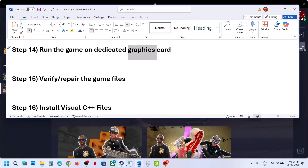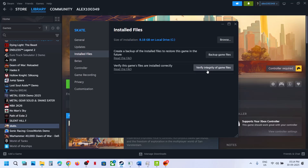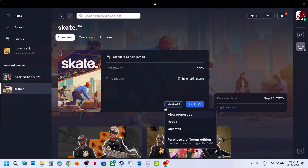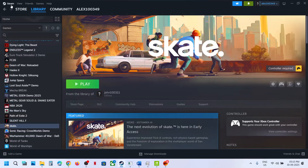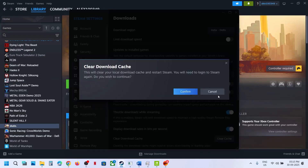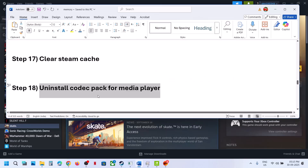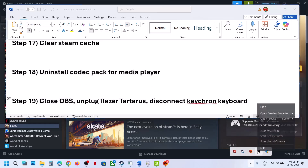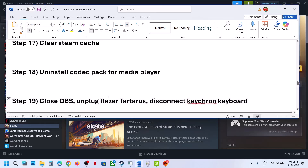The next step is to verify or repair the game files. On Steam, right-click the game, select Properties, go to Installed Files, and click Verify Integrity of Game Files. On EA app, click Manage and then Repair. Once done, launch the game. The next step is to clear the Steam cache: go to Steam, click Settings, go to Downloads, click Clear Cache, confirm, let it complete, and relaunch. Also, uninstall any codec packs for media player. If you have OBS running, close it. If you have a Razer or Keychron keyboard connected, disconnect it and relaunch the game.